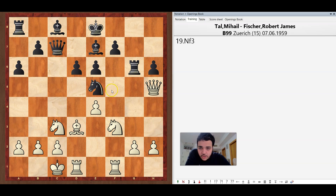Tal played knight f3 trying to trade the knights, queen c5, knight takes, queen takes, and they trade a few pieces. The pawn on g2 is under attack, so g3.